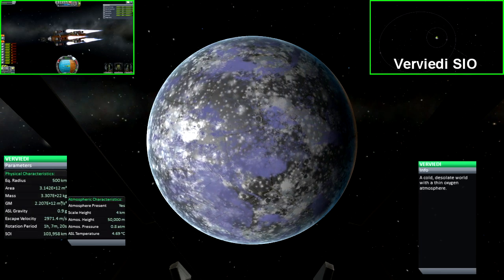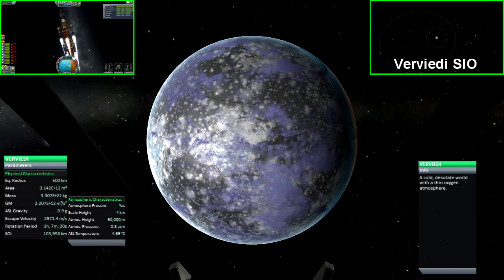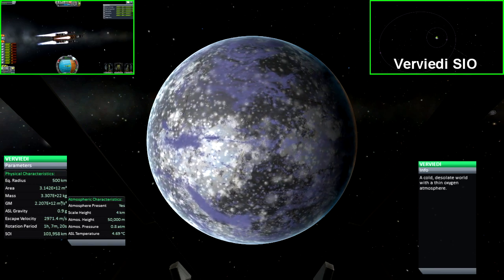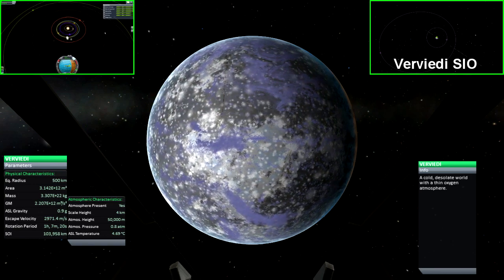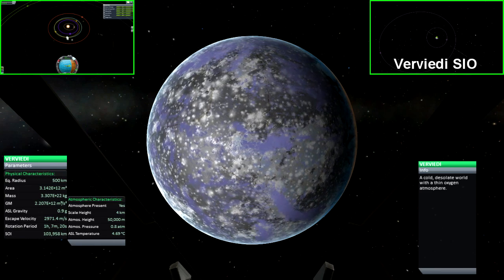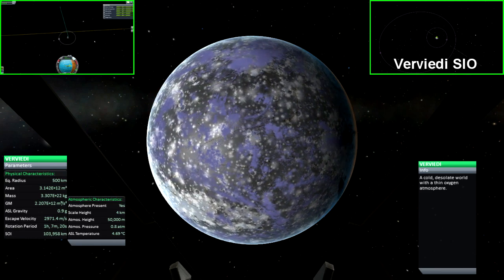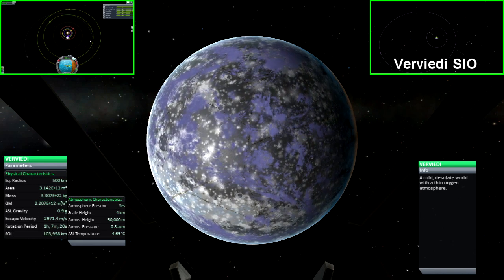The second planet orbiting Abaddon is Verveide. This planet is very similar to Kerban in many ways, having its radius, gravity, atmospheric height, and atmospheric pressure only slightly less than that of Kerban. It also has two moons — one in a rather equatorial orbit, and the other in a highly eccentric orbit.